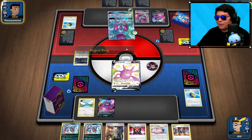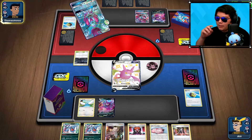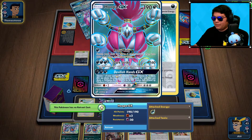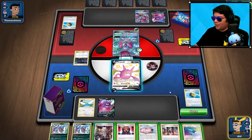Definitely a Hoopa deck — first time seeing this. It lets you search up two cards. We'll see where it goes from here. This is my first time seeing this Hoopa deck, so I don't know what to expect from it, other than maybe Devilish Hands being a problem.